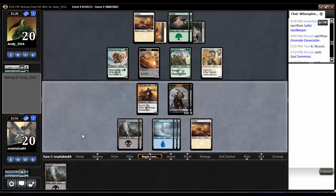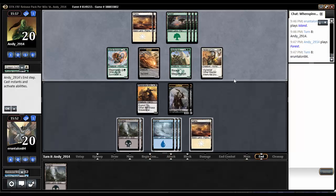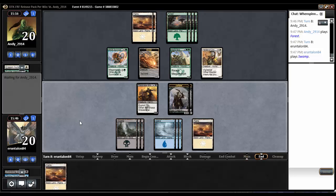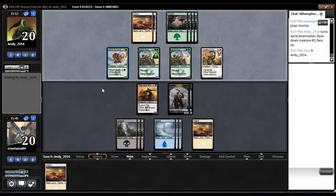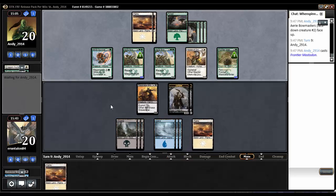Another land. Let's pass the turn. We came back so well from such a terrible five. No attacks, pass the turn. Yet another land — I'll pass the turn and just play that Swamp. He's gonna un-morph another Aerie Bowmasters — yeesh. Frontier Mastodon, that's gonna get a counter. He's gonna start going too wide for me.